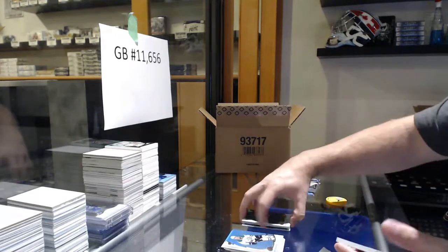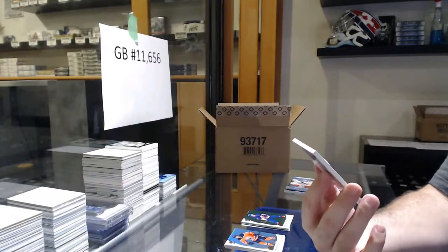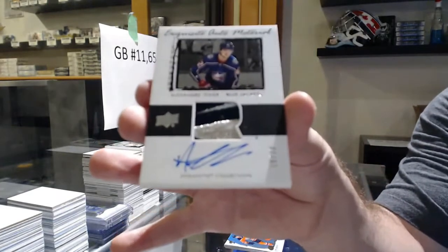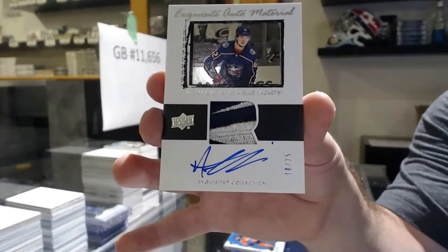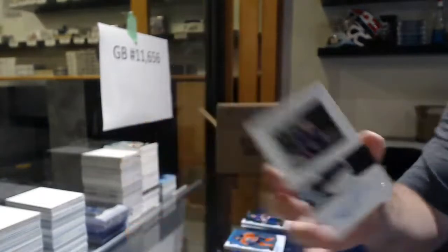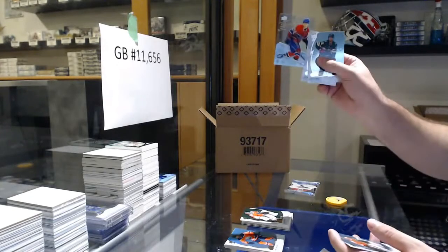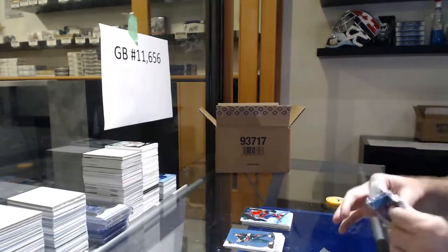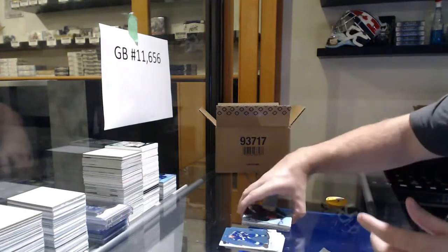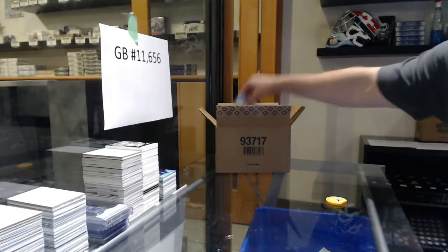We've got a Barzal for the Islanders. Exquisite Auto Patch number 25, Alexander Texier — Texier to 25, Exquisite Rookie Touch. We've got for the Flyers, Carter Hart, and a $9.99 Leskinen for the Habs. Stamkos Green, and a $4.99 of Andrew Peek for the Blue Jackets. It might be the correlation of where they go, because I don't remember getting an Andrew Peek at all tonight either.